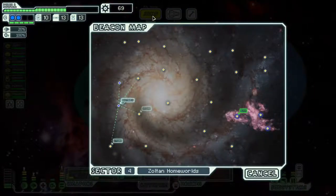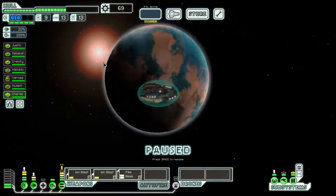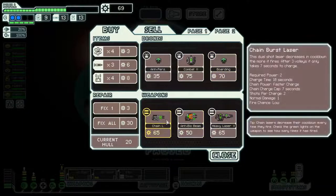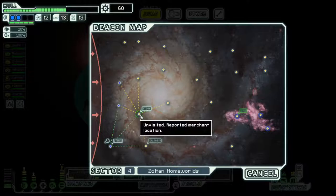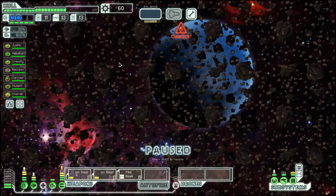We have our fourth, fifth Sultan, which is quite good for our power situation. We have a store down here. As we need a weapon, let's go to this store first and have a look weapon wise. Chain Laser takes 16 seconds for the first shot and then comes down to 7 seconds — not that big a fan of that.